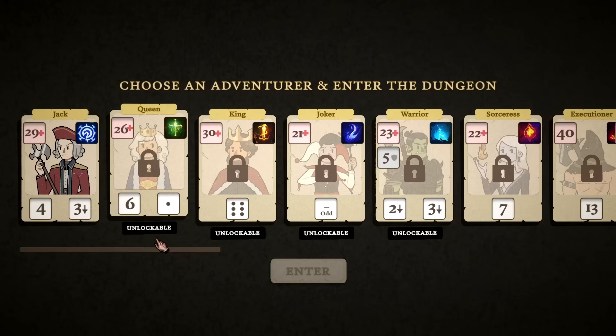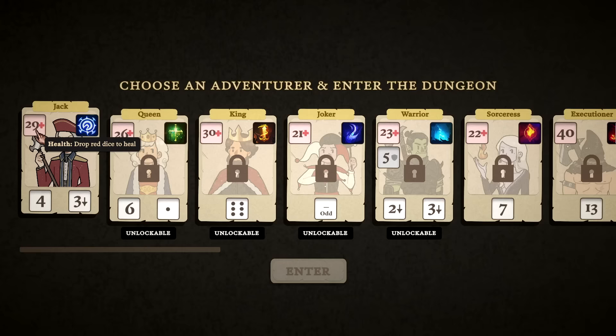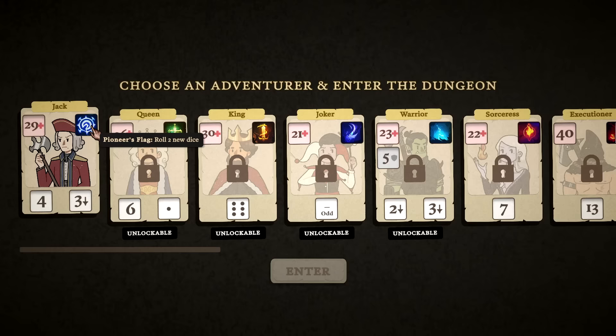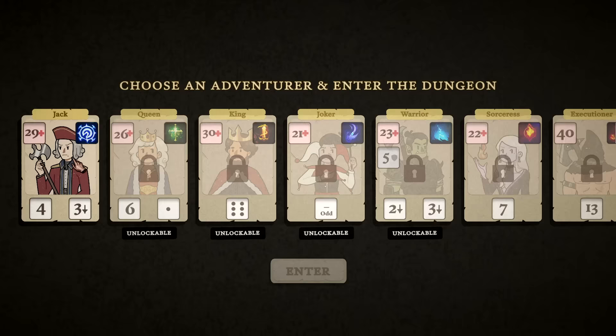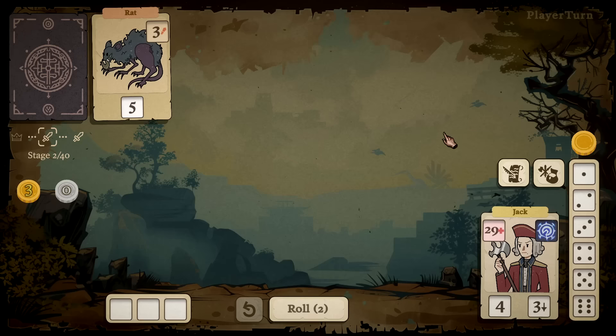Today we're going to play as the Jack and see what we can do. I've got no clue what I'm doing, but I have 29 health. I can drop red dice to heal. I have the Pioneer's Flag that allows me to roll two new dice, and then I have a four which is my gold coins — four money to start — and a three that is a silver coin. Let's hop in; a rat appears to be attacking me for three.